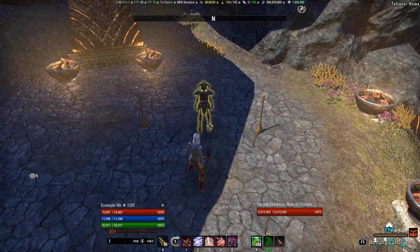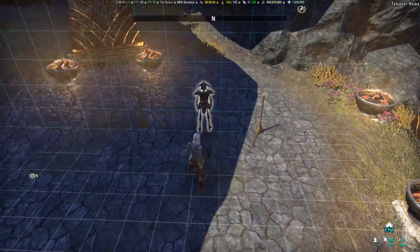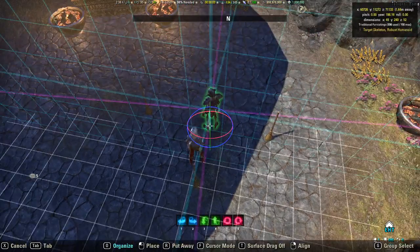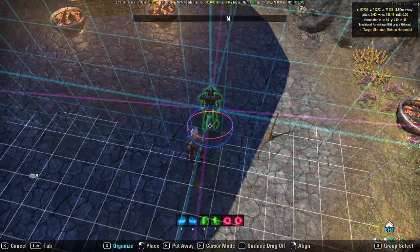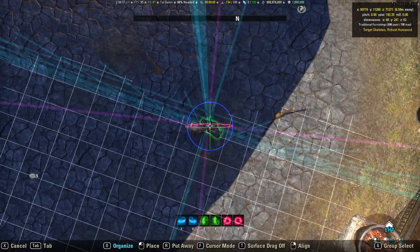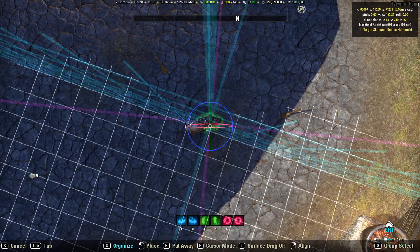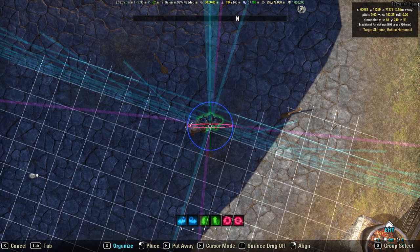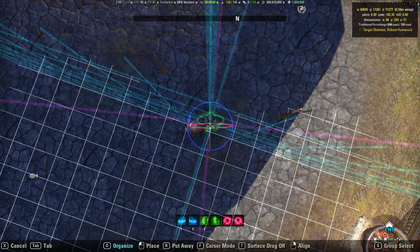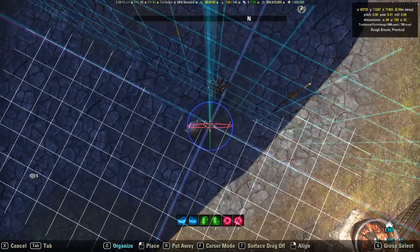What I have here is a target dummy with brooms lined up currently at the 180 and 90 degree marks from the dummy itself. I used Essential Housing Tools to more or less line things up based on the blue lines you see in front of you right now. I basically went to a top-down view and lined them up so the blue lines are always going to be in the exact orientation you see here.